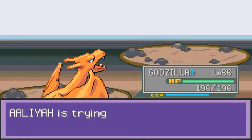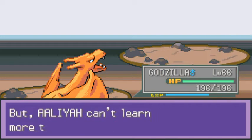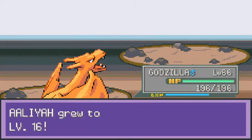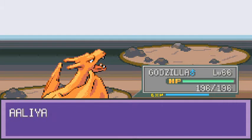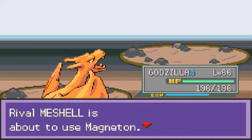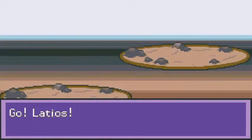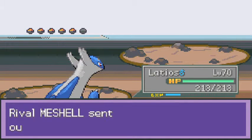Aaliyah is growing levels - hold on, I've got to level them up. She evolves into Nidoqueen! So yeah, Silver is pretty much the son of Giovanni, which is later covered in the HeartGold and SoulSilver series.